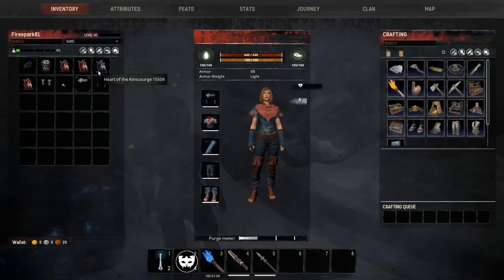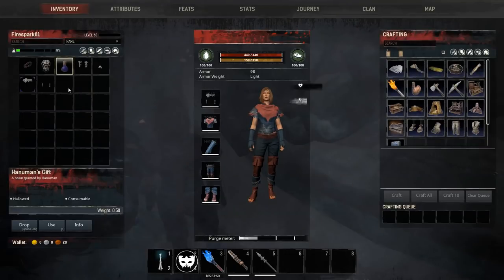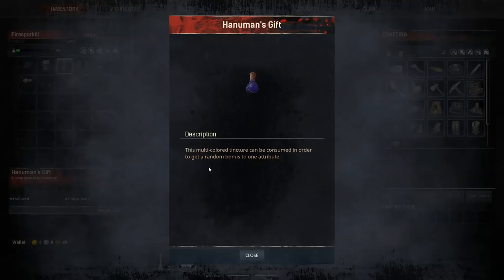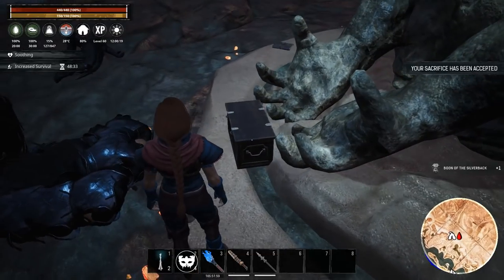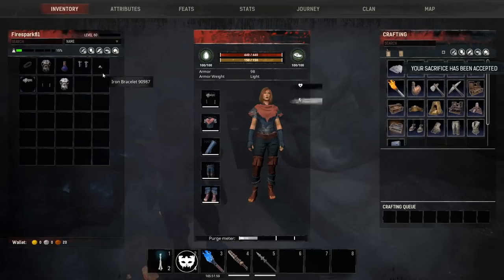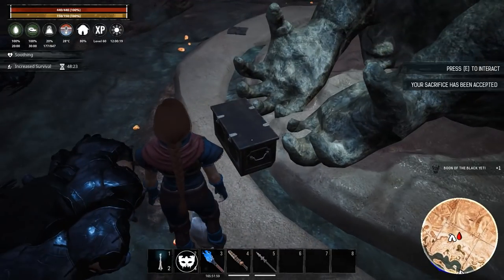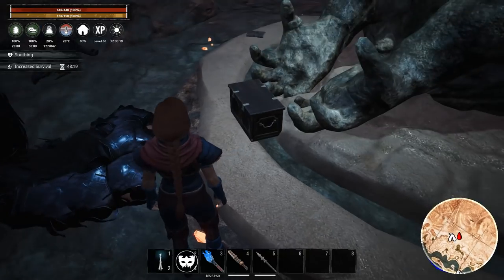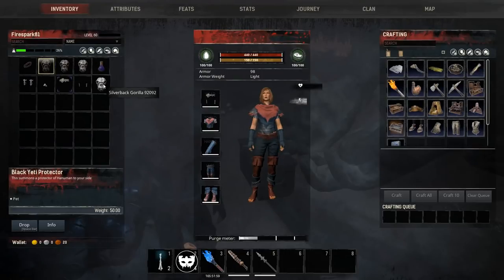There are a bunch of different hearts, so I'll drop them out so you can see which ones do what. The human heart gives you Hanaman's Gift — a random attribute. The Heart of a Hero gets you the Boon of the Silverback, allowing you to spawn a silverback. The Heart of a Nordheimer gets you the Boon of the Black Yeti. The King Scourge heart gets you the Gray Ape. So we have four different pet spawners in total.